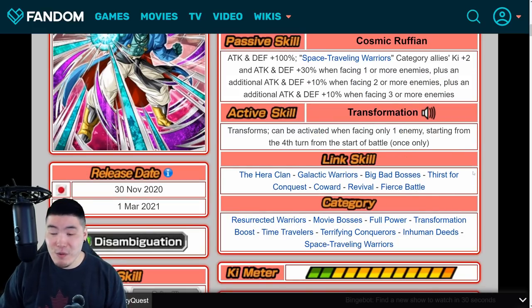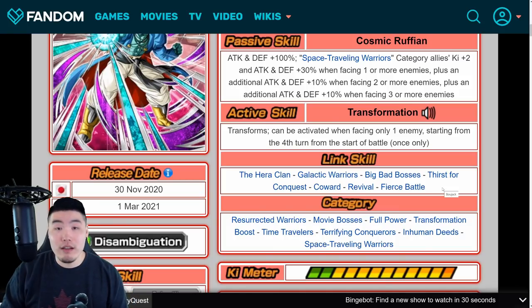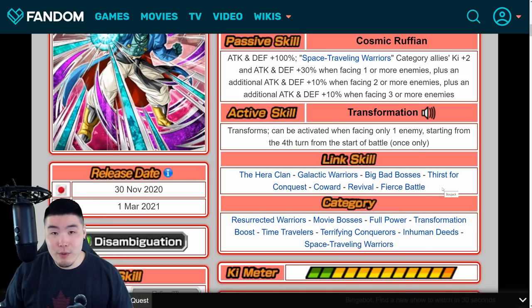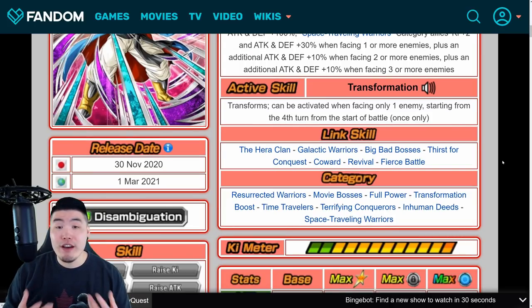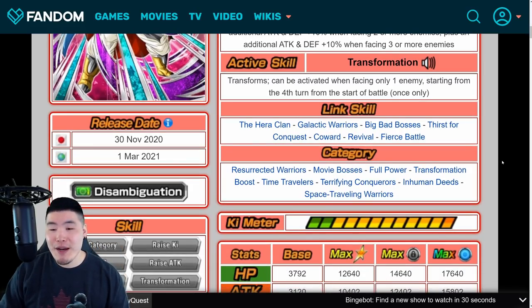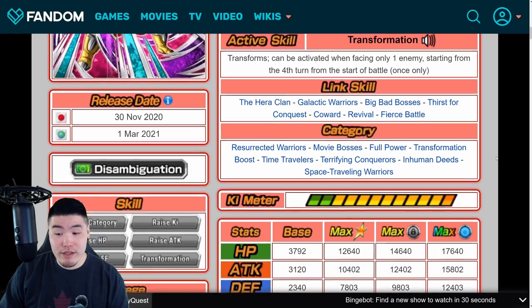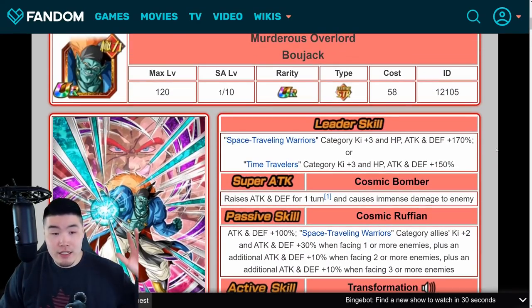Links are Hera Clan, Galactic Warriors, Big Bad Bosses, Thirst for Conquest, Coward, Revival, and Fierce Battle. His link set is definitely a little wonky, as all the Bojacks are — that's why you want to link him up with either the LR Bojack or one of the other Bojacks in the game. His categories are Resurrected Warriors, Movie Bosses, Full Power, Transformation Boost, Time Travelers, Terrifying Conquerors, Inhuman Deeds, and Space Traveling Warriors. That pretty much does it for his pre-transformed state.